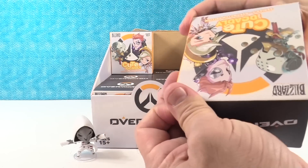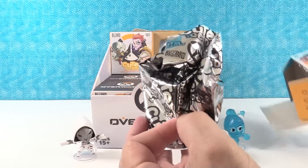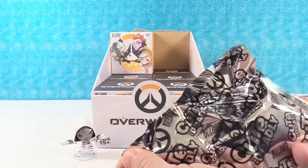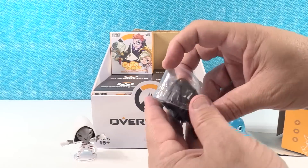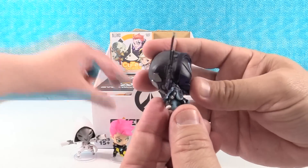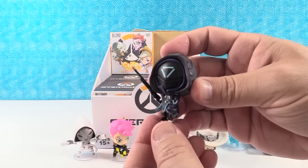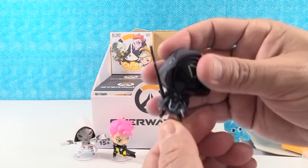This one's a really light one. I wonder if this is Widowmaker or Symmetra or Moira. Let's find it. It's Ana! Here is Ana. I like her big sniper rifle — very cool. There's a little targeting thing, like the Predator targeting system.